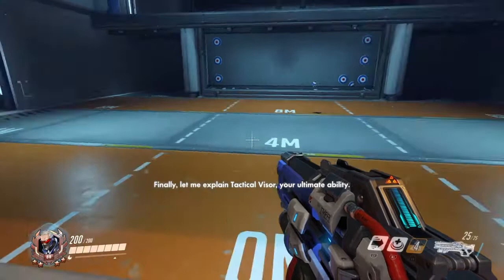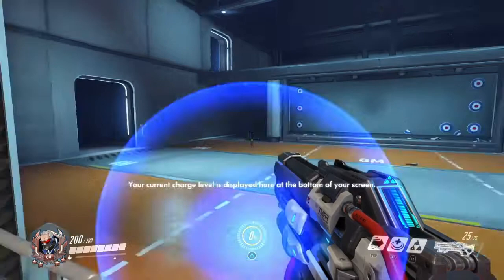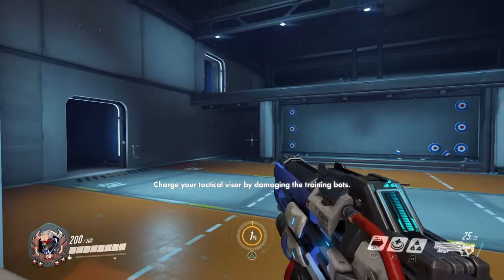Finally, let me explain tactical visor, your ultimate ability. These powerful abilities can change the course of the game. But you must fully charge it before using it. Your current charge level is displayed at the bottom of your screen. Charge your tactical visor by damaging the training bots.